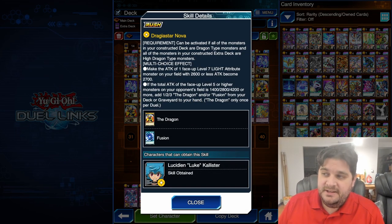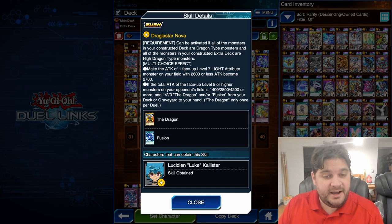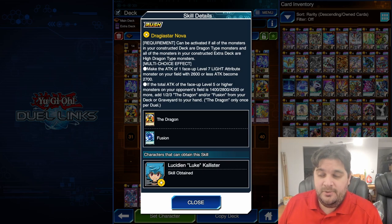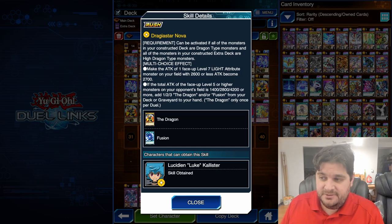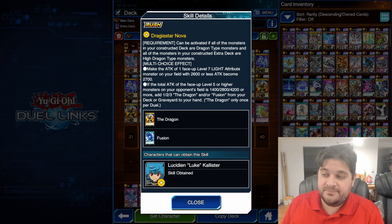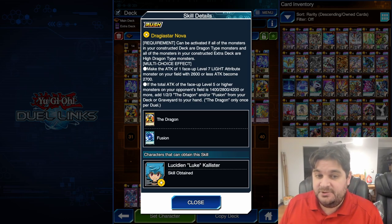Drageus Star Nova can be activated if all the monsters in your constructed deck are dragons, and all the monsters in your extra deck are High Dragons. You have a multi-choice effect. You can either make the attack of one face-up level 7 light attribute monster on your field with 2,600 or less attack become 2,700. Or, if the total attack of all face-up level 5 or higher monsters on your opponent's field is 1,400, 2,800, or 4,200, add 1, 2, or 3 — the dragon and/or fusion — from your deck or graveyard to your hand. You can only add the dragon once per duel.